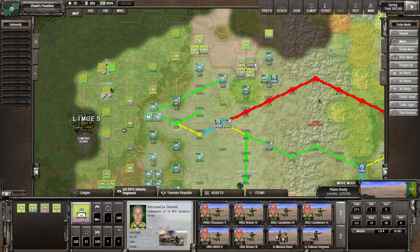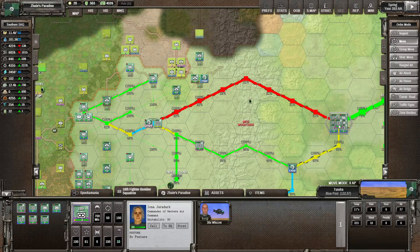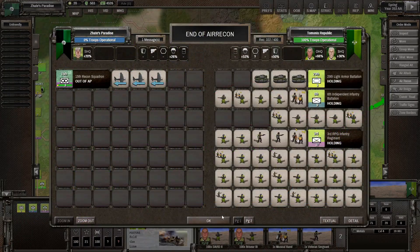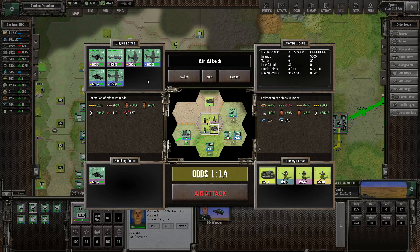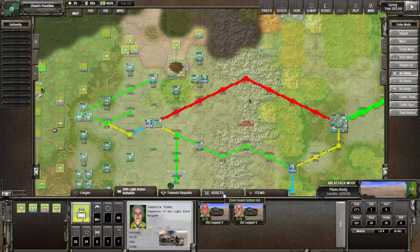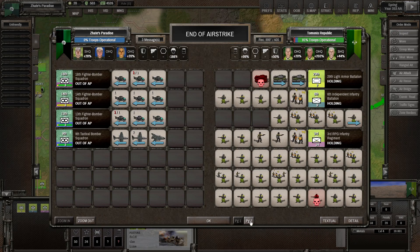They've got a bit of tanks here plus a lot of infantry - they've dug in somewhat well. We've got quite a bit of troops in the surroundings. They don't seem to have any anti-air guns in there, so first let's do an air recon on the province. Then we're going to do an air attack - the 14th is probably somewhere nearby, the 13th is over here, and the 9th as well. So that's going to be a lot of planes coming in, hopefully a lot of hits. We got 100 infantry and 10 tanks, not exactly what I was hoping for.